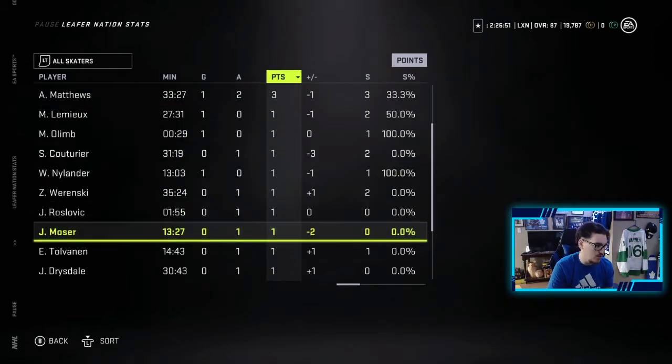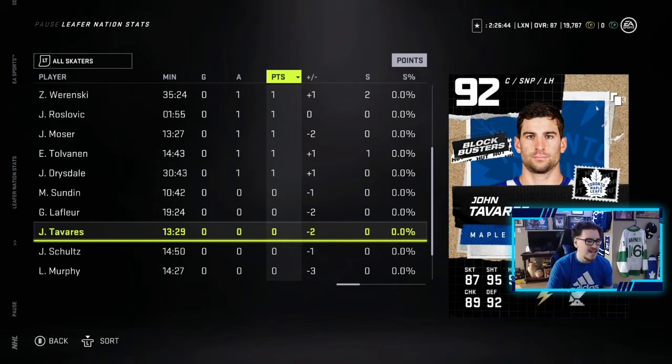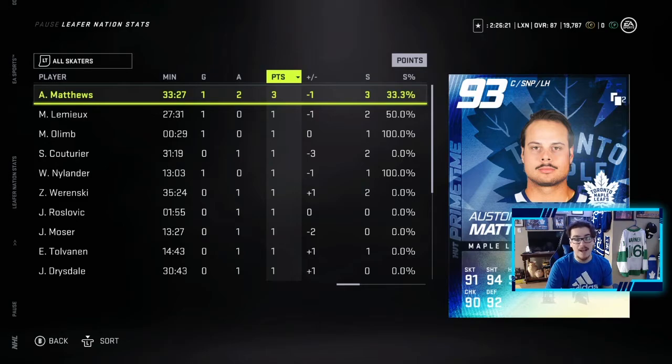Looking at John Tavares — I have some things to say about him. He was a minus two, I didn't really notice him, only 13 minutes on ice. When I did notice him, he was very slow still for having 90 speed. I don't think he's worth the 350k I paid for him. I'd rather get Mitch Marner over him again. I'm probably going to keep him because I need the synergies — he has two to Howitzer and one to Spark. Not what I expected. Matthews did have 33 minutes time on ice, which is pretty funny. It was a good debut for Matthews, not the greatest for Tavares. I played bad, plain and simple, but I still got a good performance out of Matthews.